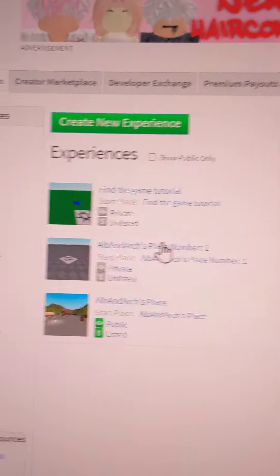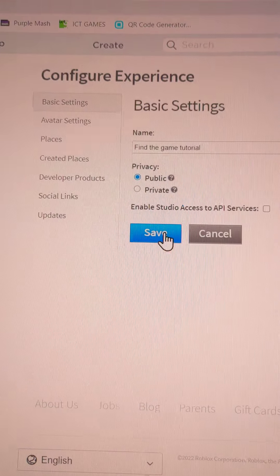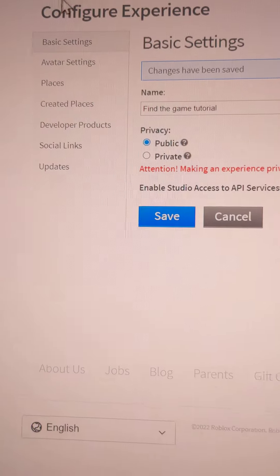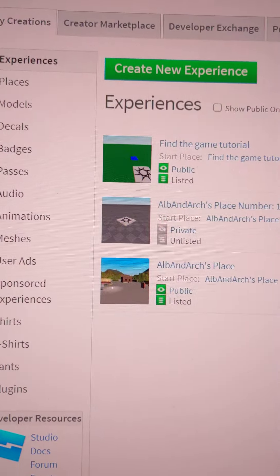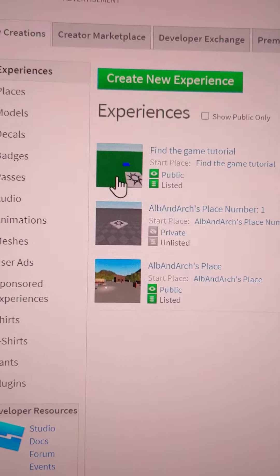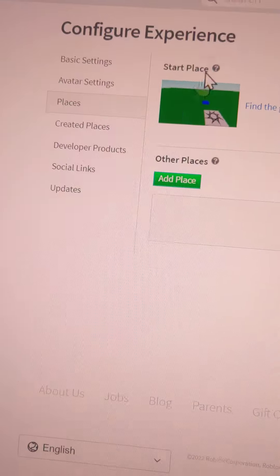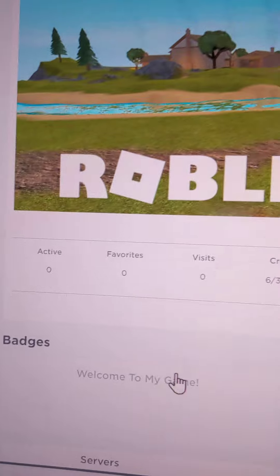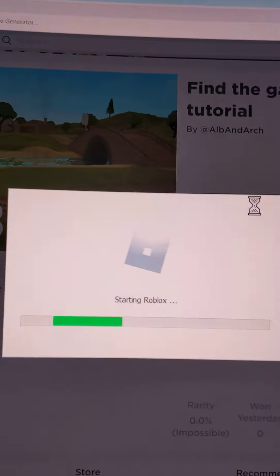Close and press X, refresh, go to Configure Experience, go to Public, and you might want to list the game — I don't usually do that but I'm going to for this video. Then go to Places, go to where your Start Place is right here, and you should see your game. It shows everything about your game, and you can see Badges — and this is one of the badges you've made. Now go ahead and test your game in Roblox Studio.